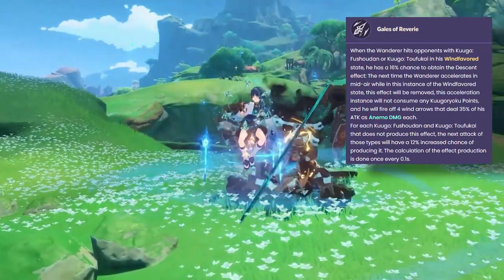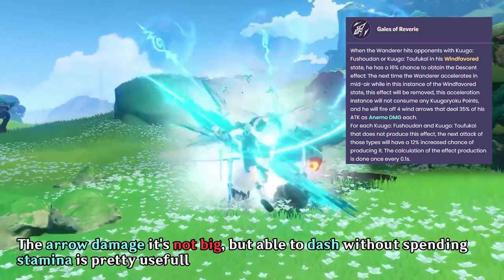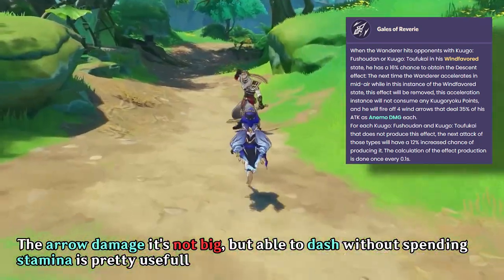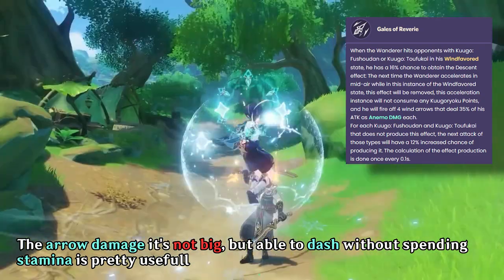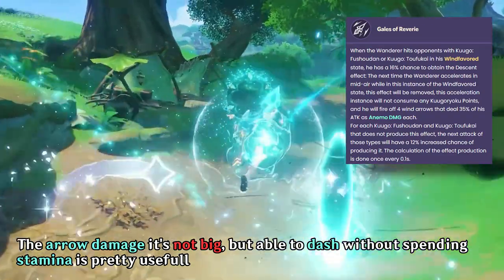Dashing when having the Descent effect also will not consume stamina. The arrow damage itself is not really significant, but you can dash without consuming stamina, which allows you to keep dealing damage without significant stamina loss and dodge enemy attacks.